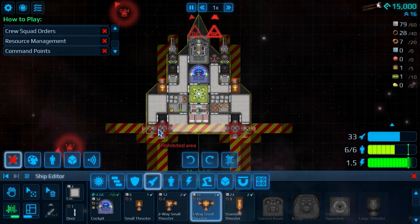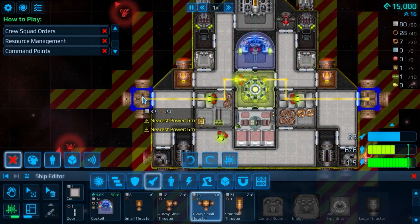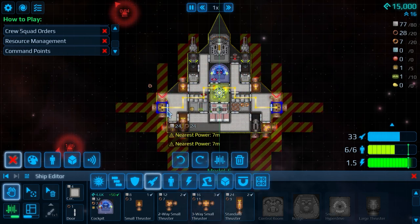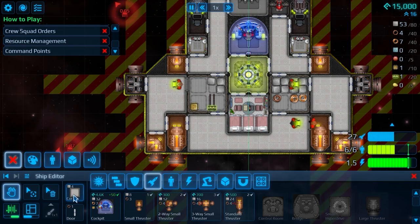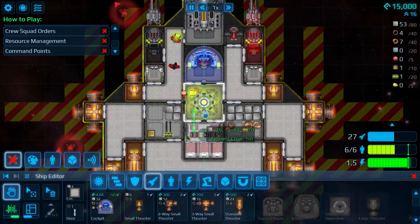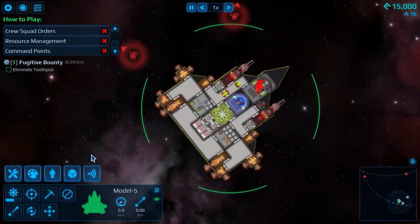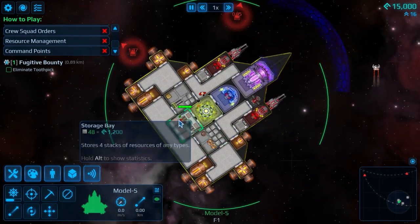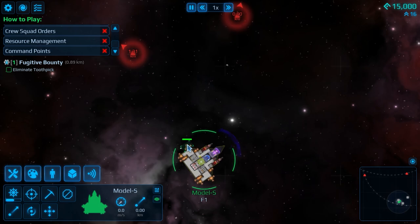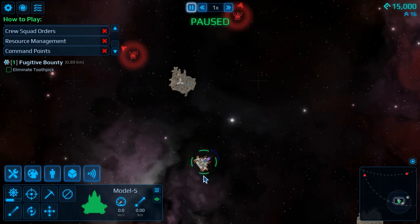Thinking about what to add — maybe a three-way thruster? Right-click to turn it round. Oh, that would give us a lot more manoeuvrability, we'll put that there. You can add doors as well. As I said, on the roadmap there's talk of boarding, fires, decompression, a lot more than what's currently in this build. As always, I've basically taken a design that was quite interesting and turned it into a primitive shape, which is a thing. Who's this? Those are not our crew — all of our crew are on board.